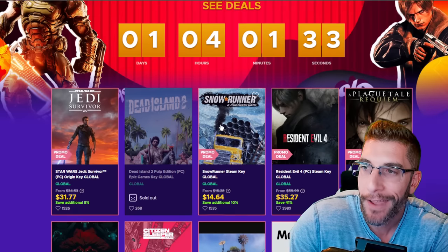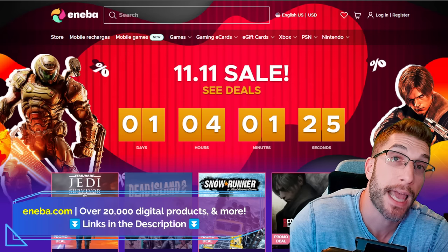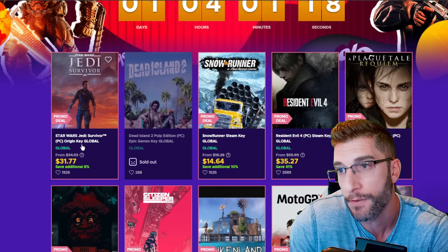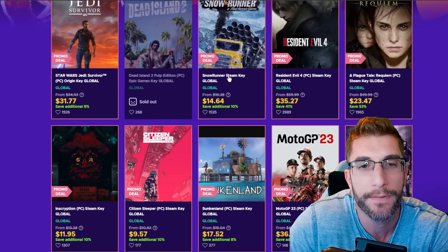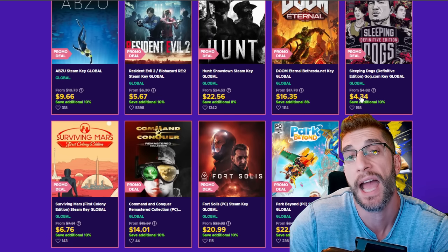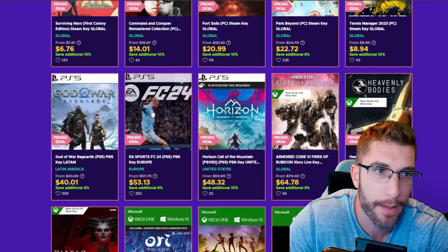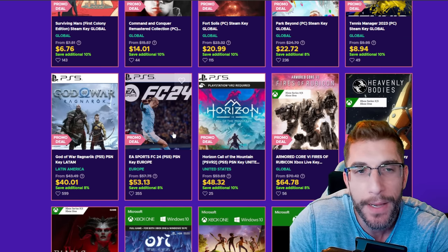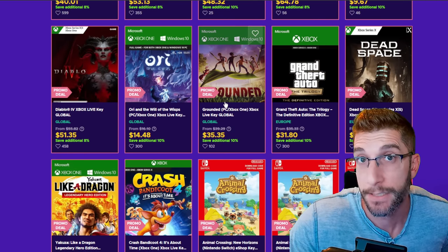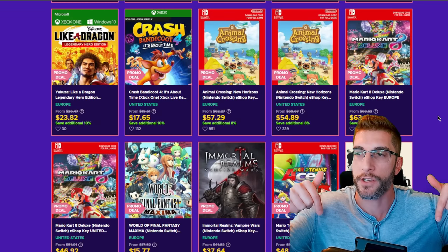Before we dive in, we have to mention Aniba.com — we are partnered with them. There is a sale going on right now that ends today. You've got Star Wars Jedi Survivor, which is quite a good game — I did finish it, which is a rarity. There's SnowRunner, Resident Evil 4, some PS5 games, Sleeping Dogs for about five bucks. God of War Ragnarok, FC 24, Horizon, GTA Trilogy. And remember, GTA 6 — I believe it's going to be announced next month. Links in the description, check it out.